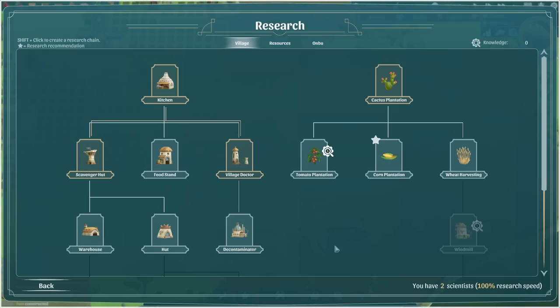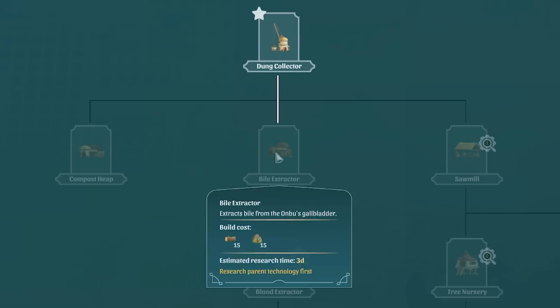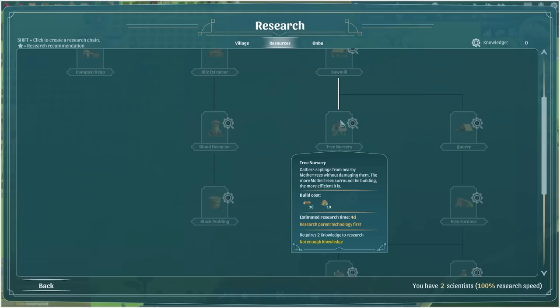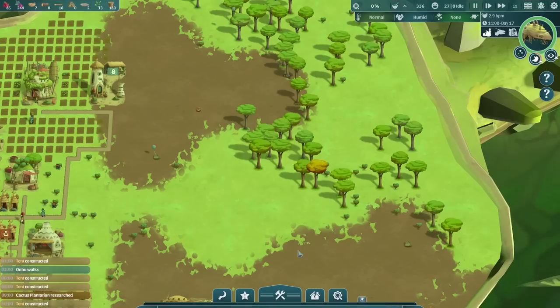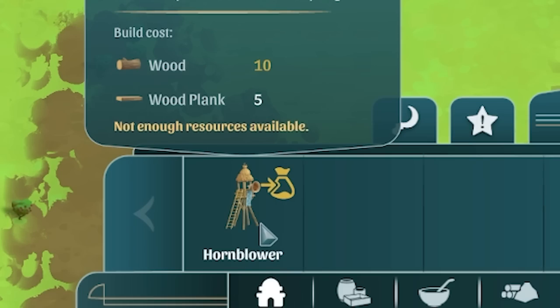Next up, heading into the research tree - I'm going to unlock the dung collector next because that will lead to some important things like the sawmill and the quarry, as well as tree nurseries and other things. There's so much stuff. So let's research that - and that's our last research, which was the hornblowers.